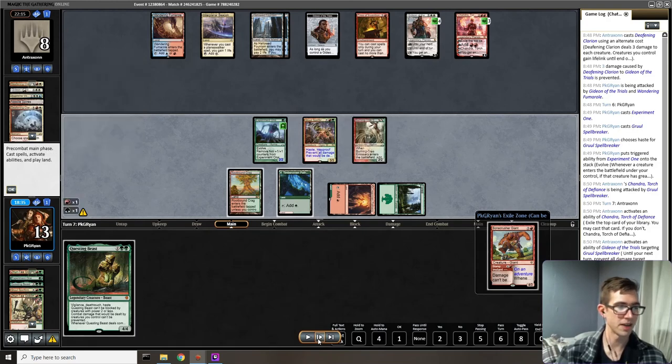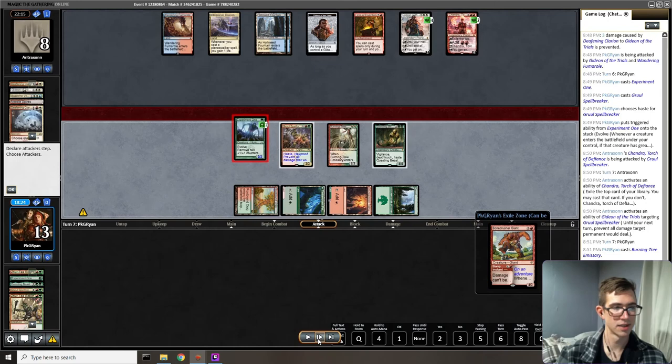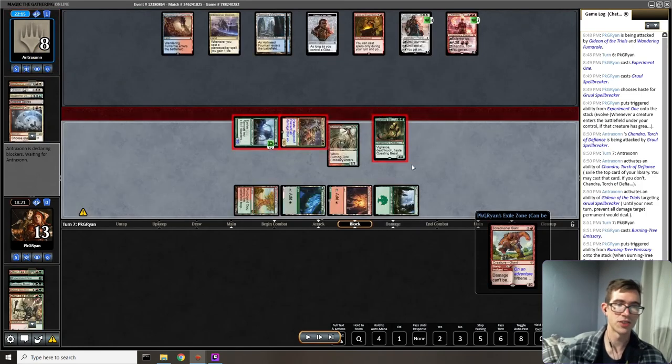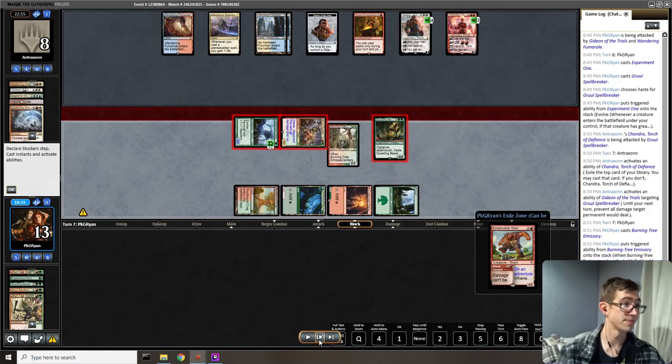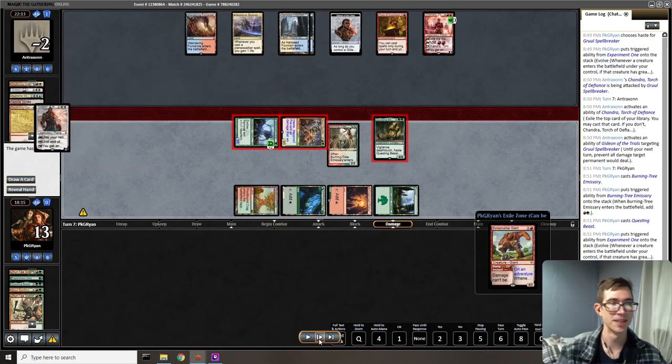Since the opponent can't cast spells during my turn because of Fires of Invention, I get to play Burning Tree Emissary before Questing Beast and swing for lethal. Gruul Spellbreaker's damage would not be prevented, I have a big Experiment One, and Questing Beast kills their Gideon. We were able to maneuver this game to take great advantage of Questing Beast in neutralizing Gideon's prevent-damage ability. The cost of Gideon is that it gives the opponent extra effective life total — but with Questing Beast, you can do both. It's very important I target the correct planeswalker so they lose at negative two.